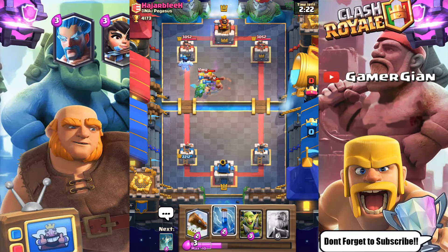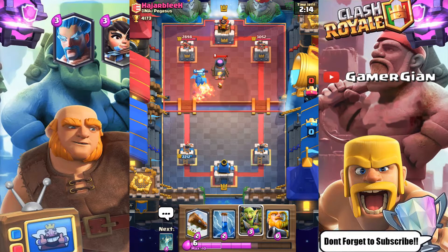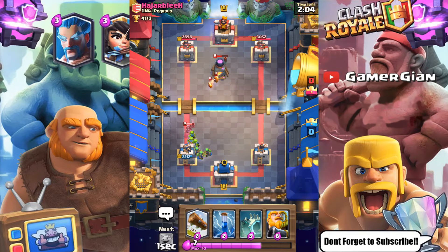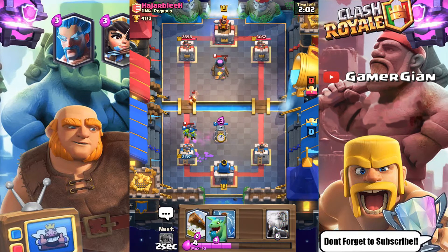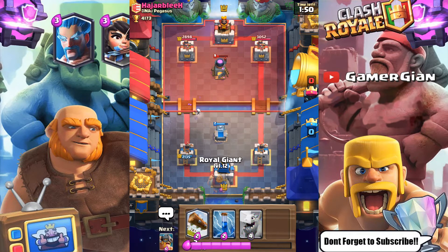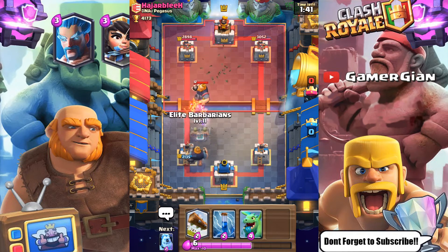We have a huge push going on. He's gonna drop the Barbarians but with the Baby Dragon I should be somewhat protected. He's gonna drop a Furnace and my Baby Dragon is going down. There's no Mini Pekka so I have to go Goblin Gang — hopefully he doesn't use a Zap. There's a Zap but it's only level 11; a level 12 would take out the whole Goblin Gang. We took some damage but I'm pretty sure we're ahead on elixir.